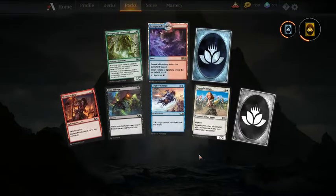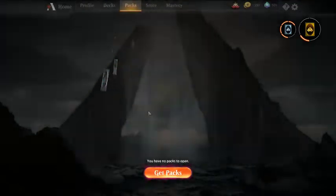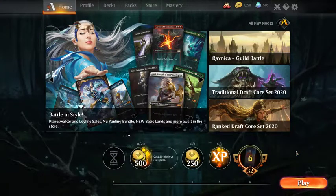Temple Epiphany — pretty good rare. This will be one of probably the more premier lands along with the shock lands post-rotation. So we'll continue on.